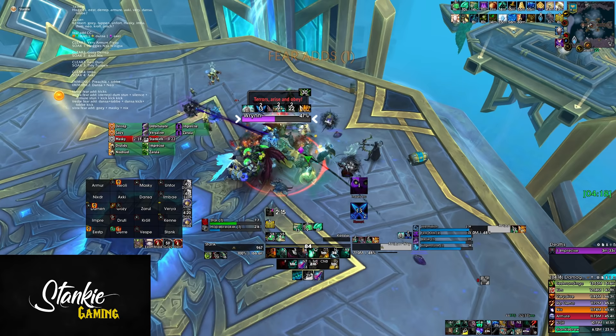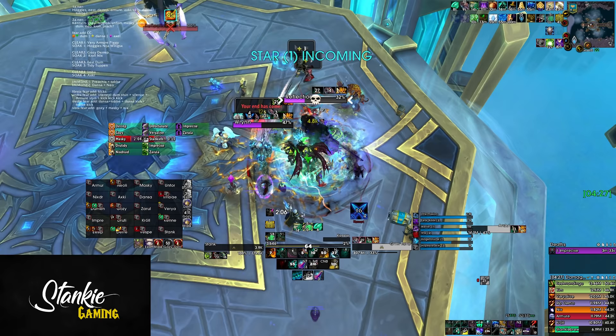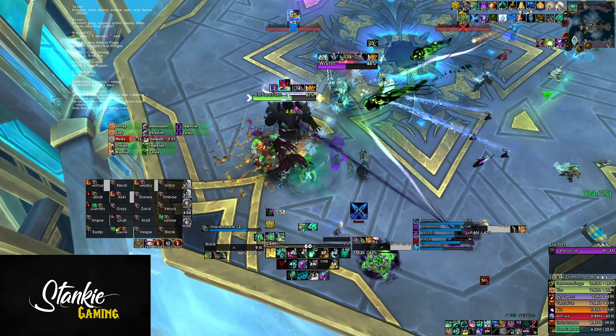Moving on! In phase 2, those pesky Grim Reflection adds have been beefed up a bit. Anytime you kill a Grim Reflection it gives 200% haste to the remaining Grim Reflections, which makes their AOE fear a lot faster. So when you get to the 4th add it's like sub 1 second cast on that bad boy.